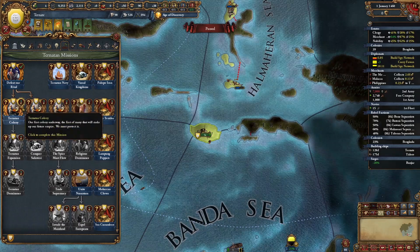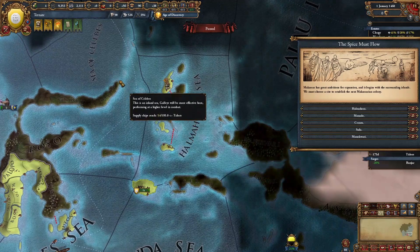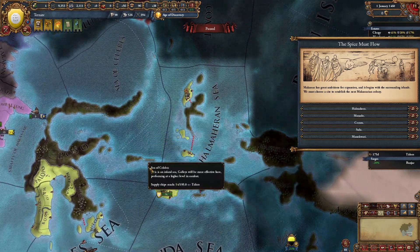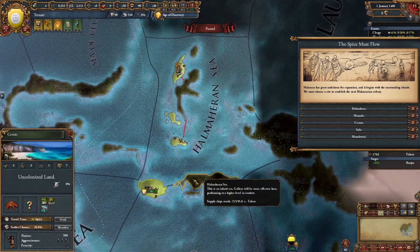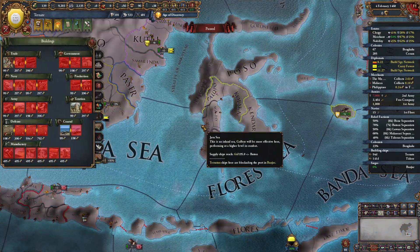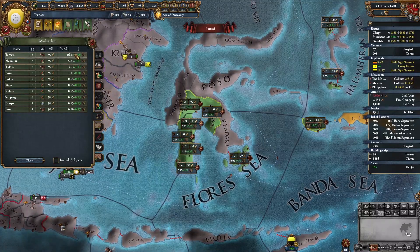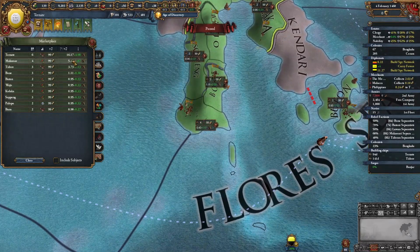The next mission you unlock will give you the Spice Must Flow event again, and you will need to pick between one of the spice island provinces. I recommend picking one of the spice island provinces so you can get even more cloves. The next one you should do is the province of Saran. You should also have some money accumulated, and I recommend building your first marketplace — either in your capital because it will have very high trade power from devving it up, or in the province of Makassar.